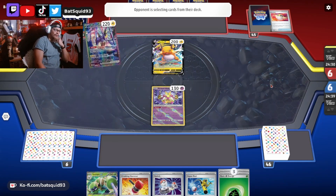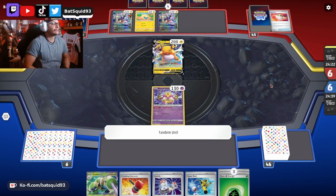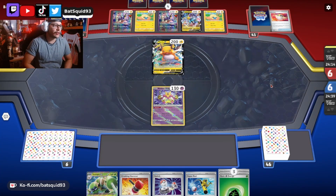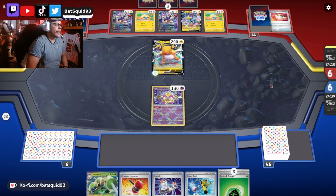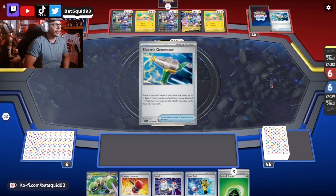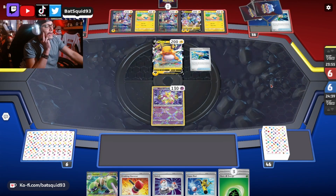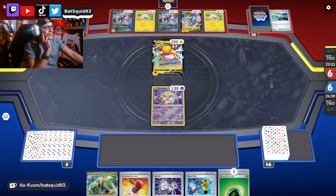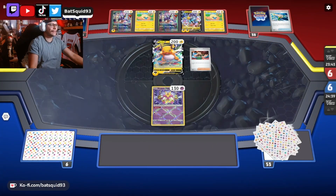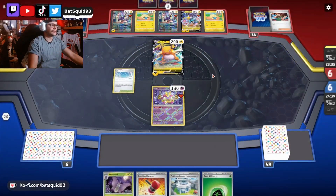All those VIP passes and nothing. Raikou — okay. He's trying to go for two Flaffys, not bad. Fast Charge — oh he does have the generators. Okay okay I think we're good... oh he has a second generator! Bring up Raikou and blast me — is that gonna be a knockout? 20, 40, 60, 80, 100 — I might survive by one. Let's see.